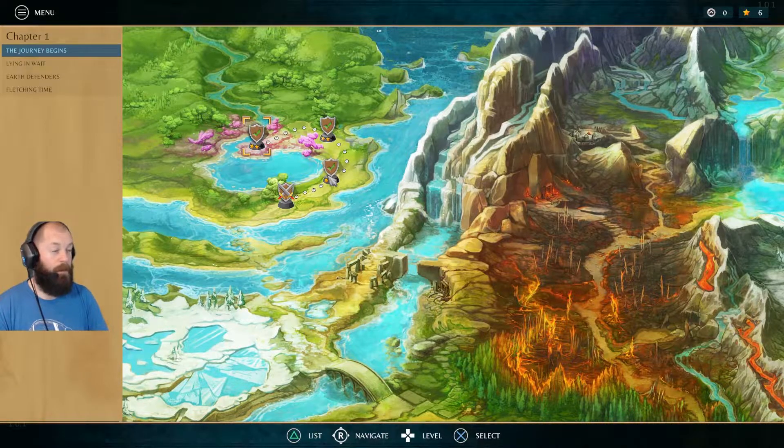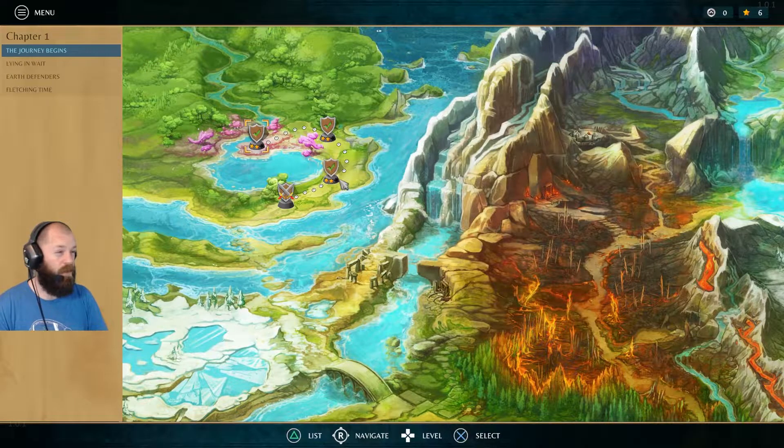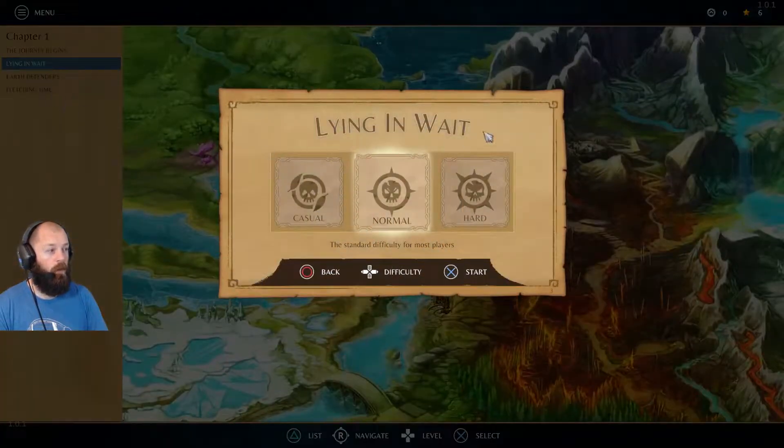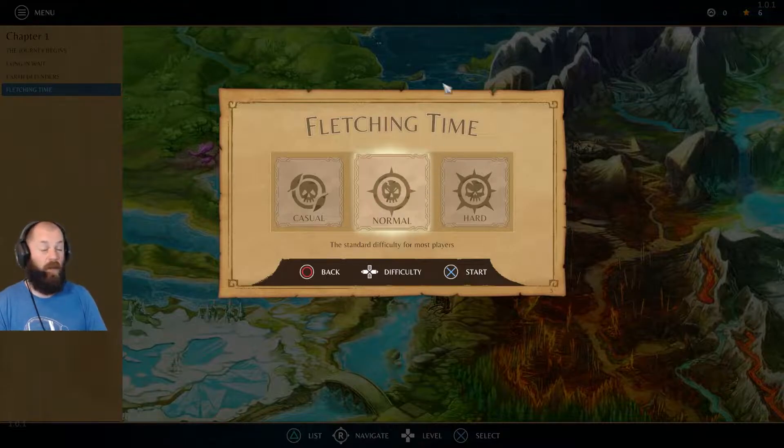It's basically Plants vs Zombies and you progress through — I think there's like 50 story missions. Let's jump straight into the gameplay. You can see from the beginning we've got multiple regions we can do. I'm on the Fletching Fen one, we're going to stick on normal difficulty, but you can pick casual and hard. You can one, two, or three star them, and play with controller if you like, but I prefer the mouse.